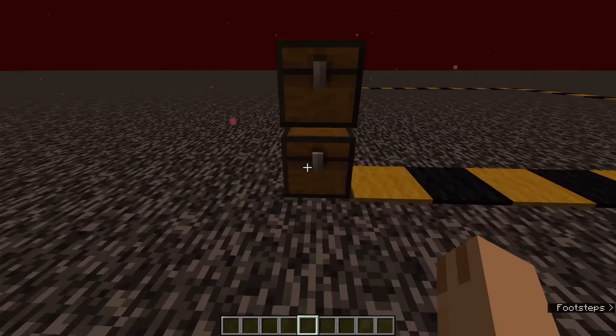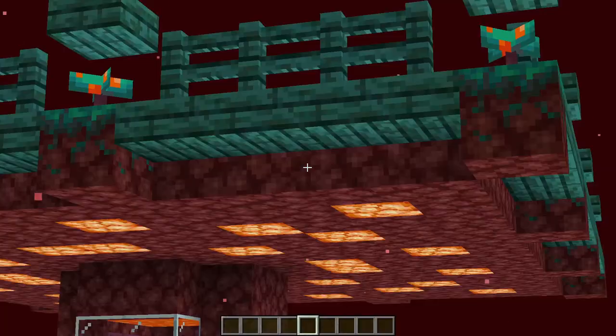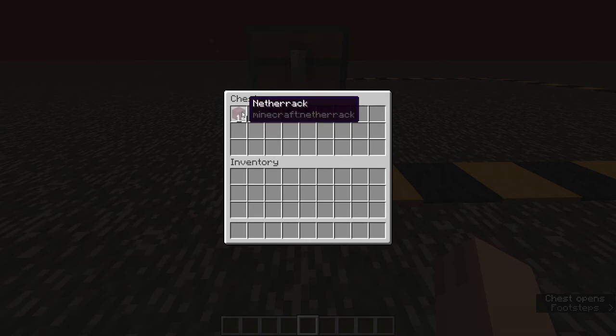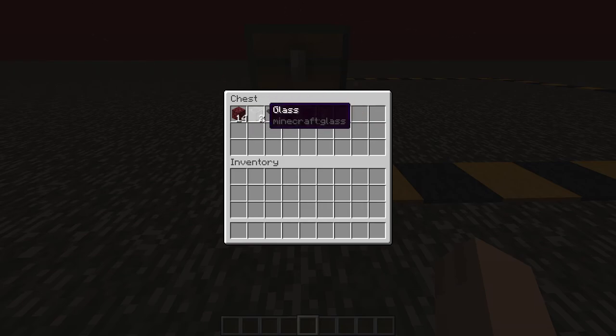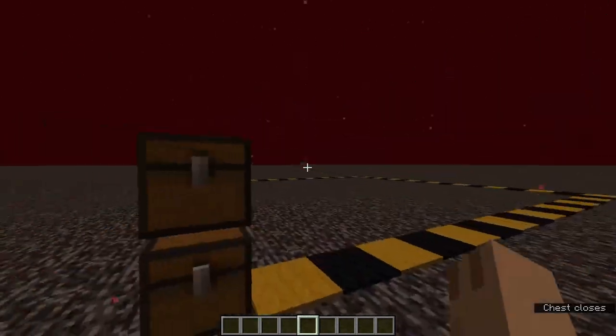Here's the materials list. For the kill chamber you'll need 14 building blocks (I'll use netherrack), 2 glass blocks, 4 hoppers, 2 chests, 4 signs (use nether wood type so they don't catch fire), and 1 lava bucket. For the spawn platform you'll need 240 building blocks, 4 trapdoors (again nether wood type so they don't catch fire above the lava).